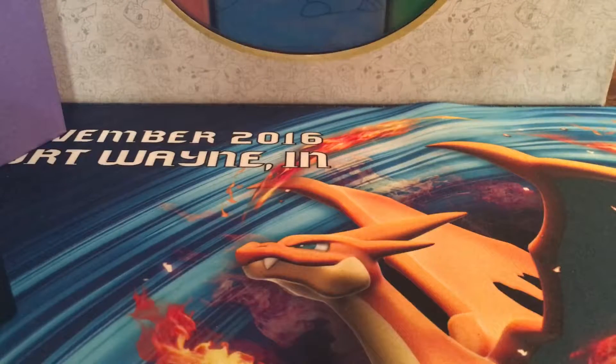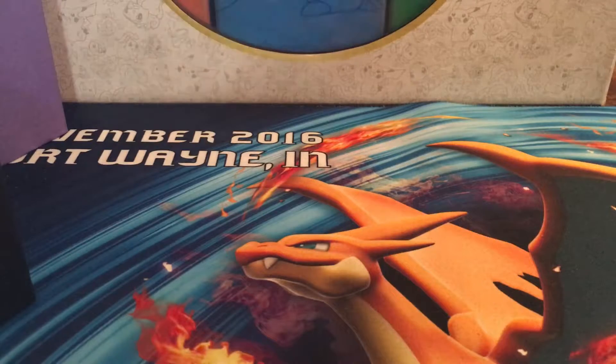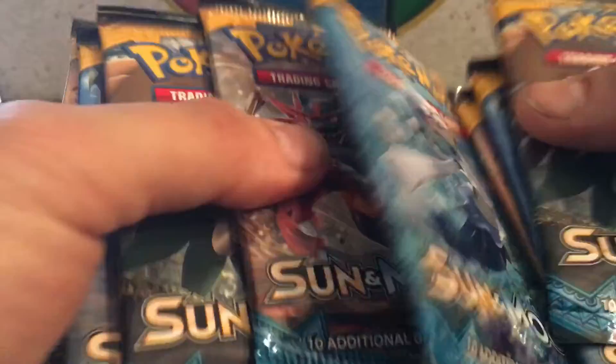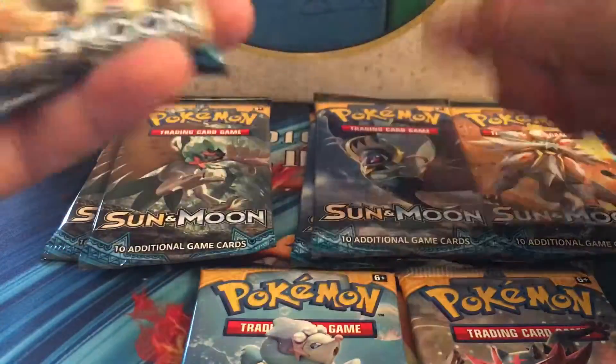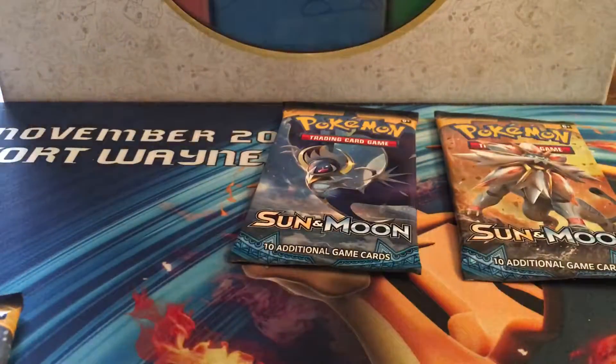We also have burn and poison counters, all plastic — you definitely get high quality stuff in an ETB. With theme decks you only get paper counters, which nobody likes. We've got eight booster packs: Decidueye, Lunala, Solgaleo, Primarina, Incineroar, another Decidueye, another Lunala, and another Incineroar. I'll open these three first and keep one of each type for last.